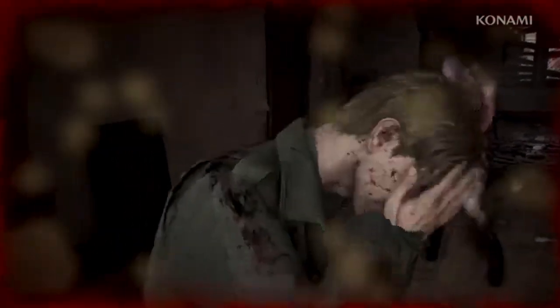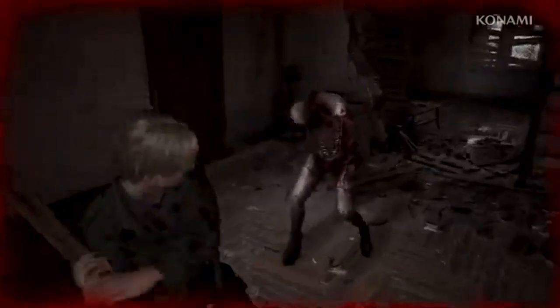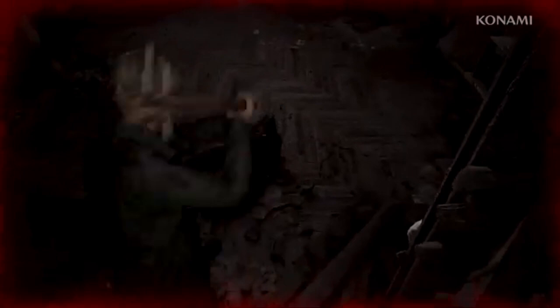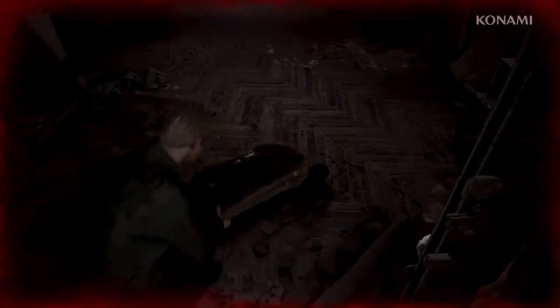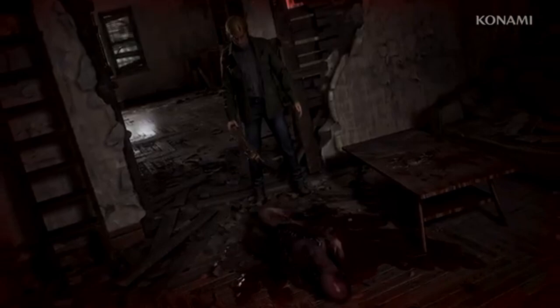Let's start with the standard edition. Priced at $69.99, this edition includes the base game and a couple of special pre-order bonuses: the Mira the dog mask, a fun nod to one of the more bizarre endings in the original game, and the Robbie the rabbit mask, exclusive to PlayStation players, which adds a creepy yet nostalgic touch to James' wardrobe.